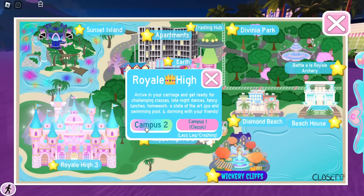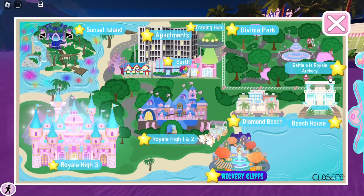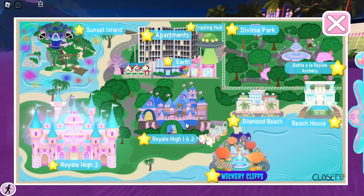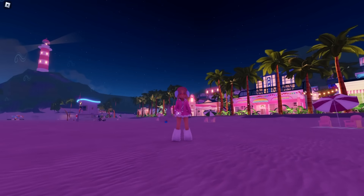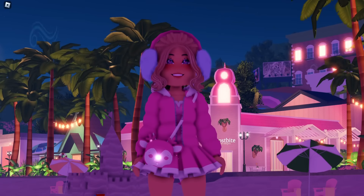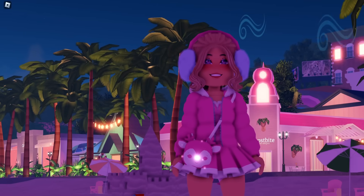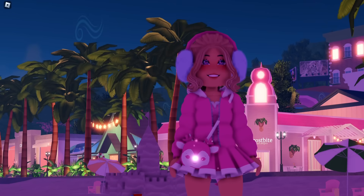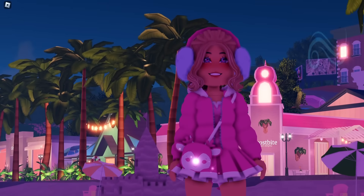You can also find diamonds around Campus 2 during lunch or between classes. To summarize, realms where you can pick up diamonds include Earth, Campus 2, Diamond Beach, the Beach House, Battle Lab, Royal Archery, Sunset Island, and Campus 3 — which has a quest where you pick up a diamond. This isn't the most effective farming method, but it's a good change of pace, and if you're already in one of these realms you should definitely pick up any diamonds you see.